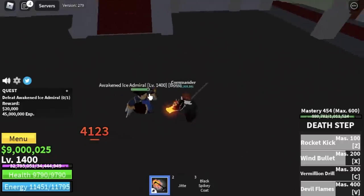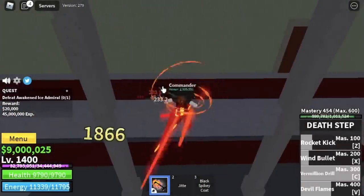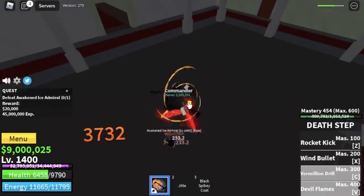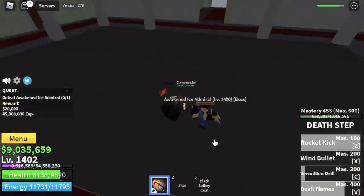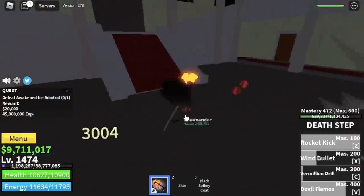Remember, we were able to defeat this boss at level 701 — that is the time that we unlocked the Hidden Key. Now that we've unlocked the Death Step and our level is 1400, I'm sure this boss is a lot easier. The goal here is 1475.